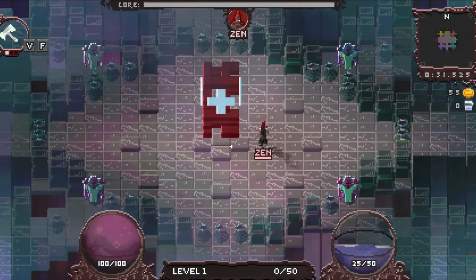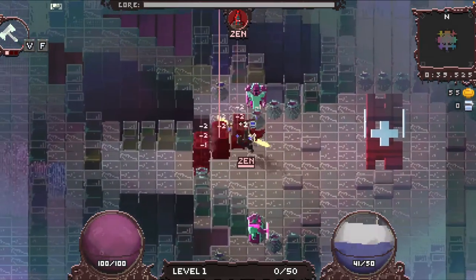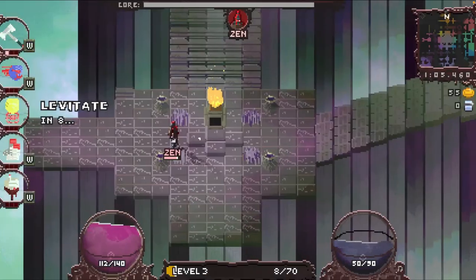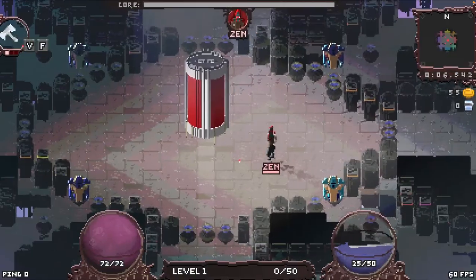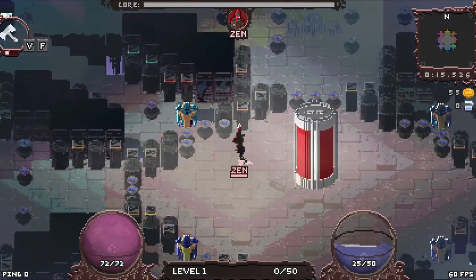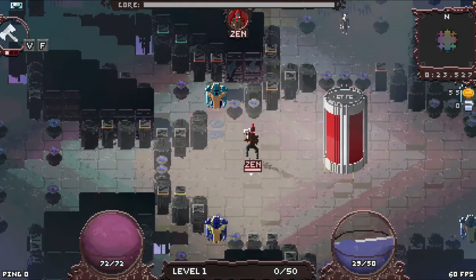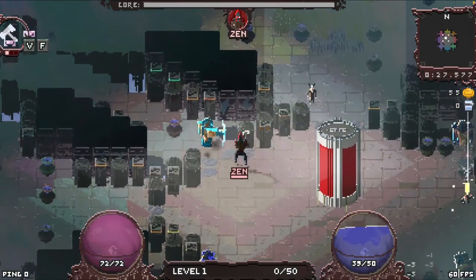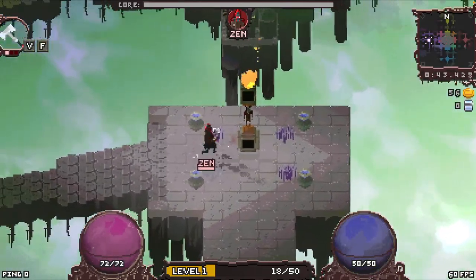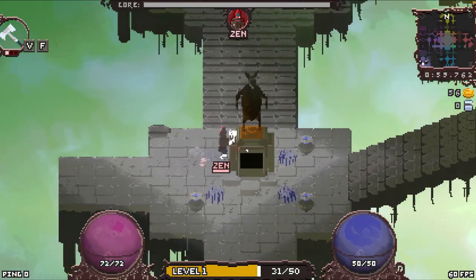Some improvements to the artwork: the core has been improved — here's what it used to look like, and here's what jars used to look like on the ground after being destroyed, what spawners used to look like, and what the boss spawner used to look like. The new core art is more like a big container full of liquid. When you destroy jars now, they fade into the background — their saturation becomes nearly invisible, which is easier on the eyes. Here's the new artwork for the spawner, which has a little creep monster on top, and here's the new boss spawner with a big creep on top of it.